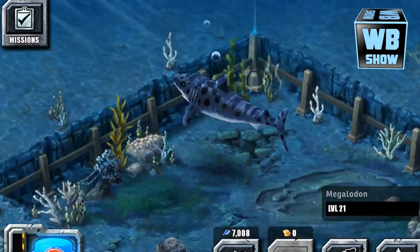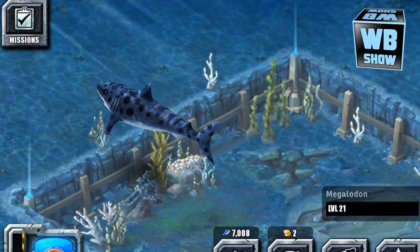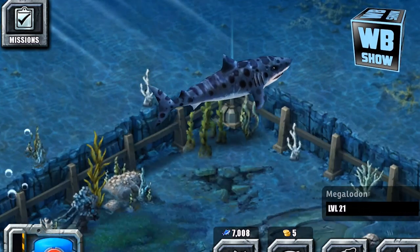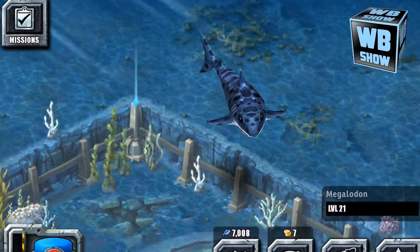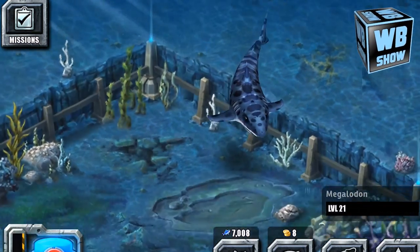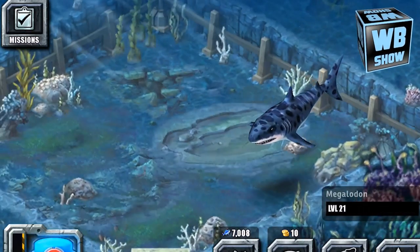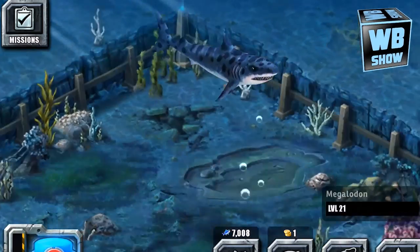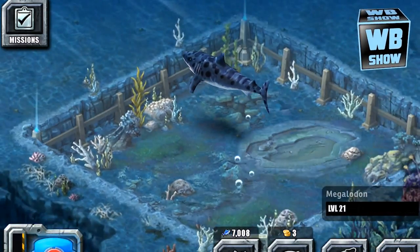We're looking at the third form. As you can see, the color definitely changed — the spots are still there but the color is blue. It looks like a navy blue, a kind of dark blue — not light, not sky blue, really dark blue. It looks much more scary now because of that blue. Being gray was much more lighter and not as scary.